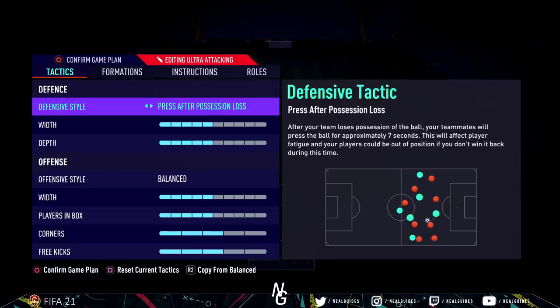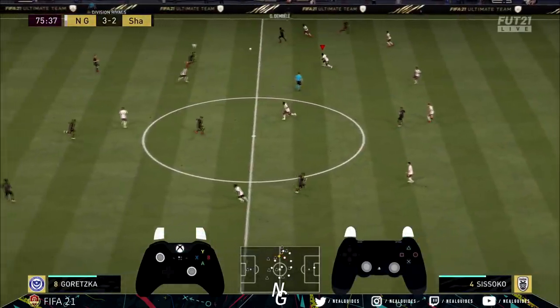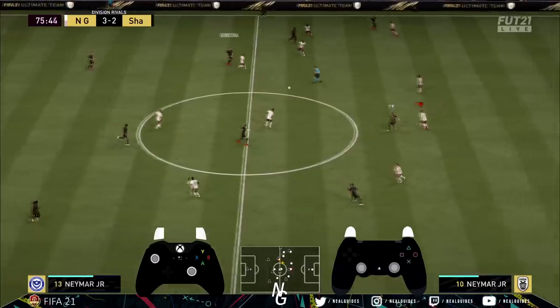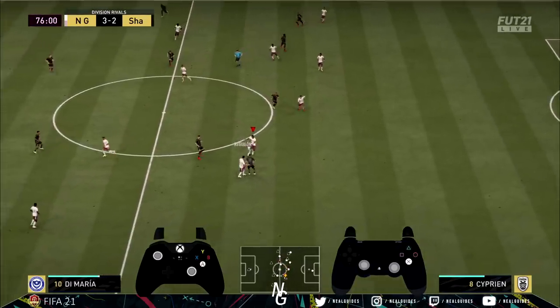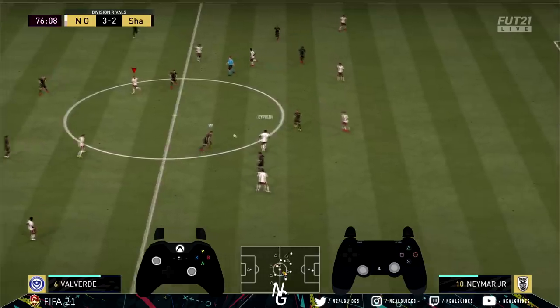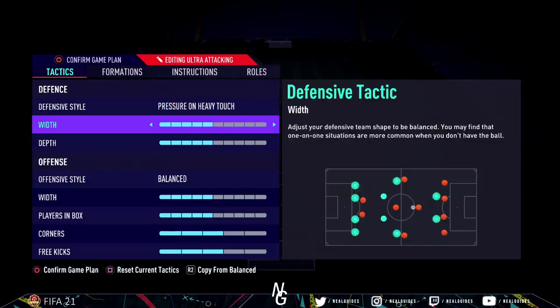The benefit of this is like a safety net. Unlike press after possession loss where your team just presses all the time — and if a good player, goal 2 and above, knows you're doing this, they'll start through-balling you down the wing, and we know how bad counters are — the good thing with pressure on heavy touch is your team only presses when there's a high chance you win the ball, when your opponent makes a mistake or takes a heavy touch. So it's kind of like a surprise mechanic: it only surprises your opponent and presses them at key intervals when AI deems it viable. You have that safety net of not being too exposed, but still pressing.